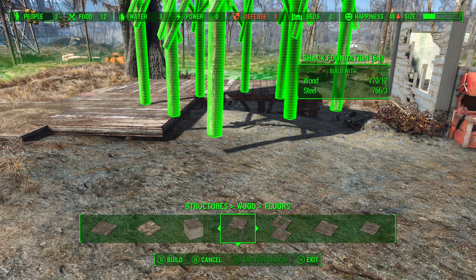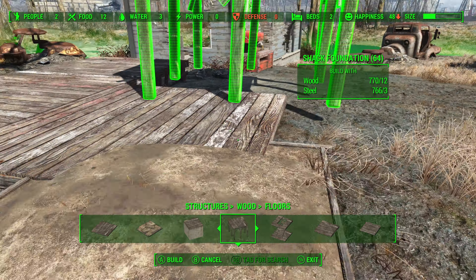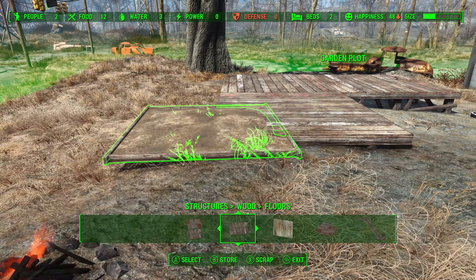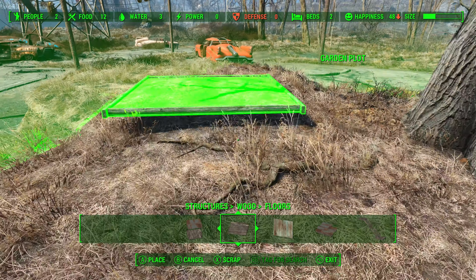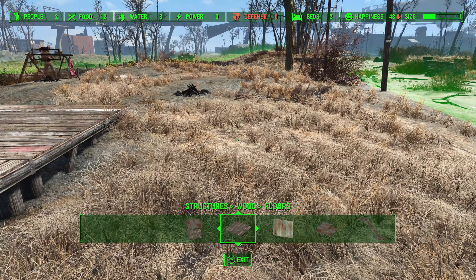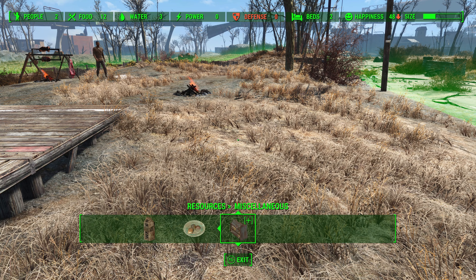The settlement's layout and lack of natural defenses further complicates construction and defense in general. Moreover, the location doesn't provide easy access to any really abundant resources. Overall, County Crossing's small size, resource scarcity, and challenging layout make it a less desirable location to build a settlement in.